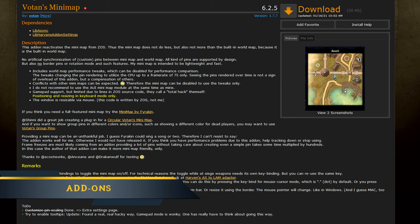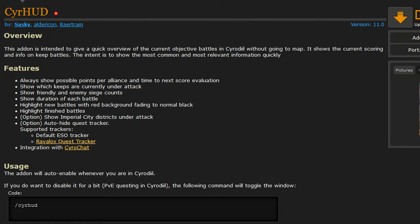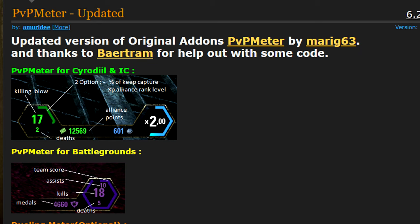If you are a PC master race gamer, here are some suggested add-ons to help you get started in PvP. A minimap add-on will definitely help while navigating around. CyroHUD displays objectives that are under attack, as well as some quality-of-life features. PvP meter gives an insight to your alliance points gain. Additionally, for maximum hate whispers when you kill someone, tell them that you are using this.